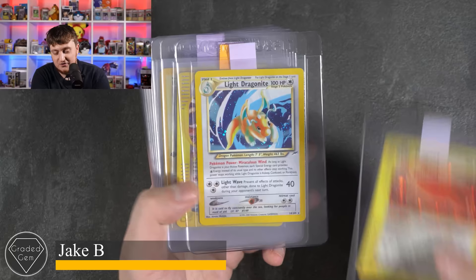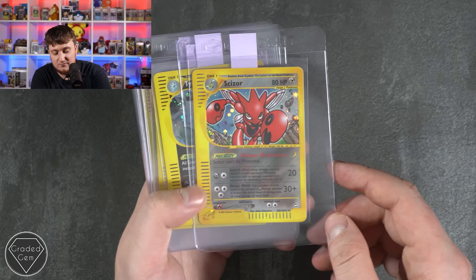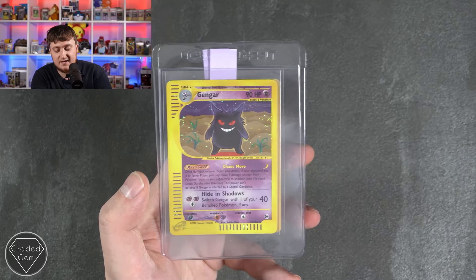Jake, you're up next starting off with a really cool Pidgeot from Expedition, a Light Dragonite from Neo Destiny — obviously my favourite set. We've got Ho-Oh with the Crystal from Skyridge, Lugia Crystal from Aquapolis, Rocket's Zapdos first edition Gym Challenge, Scizor Aquapolis, Tyranitar Expedition, and Blastoise, Charizard Base Set, Gengar, and Venusaur Shadowless as well. Top card, best of luck Jake.